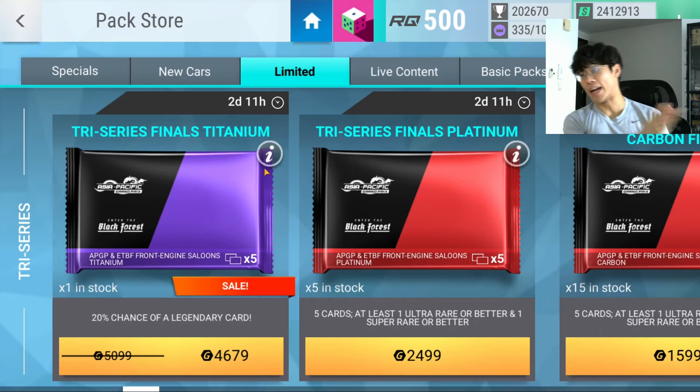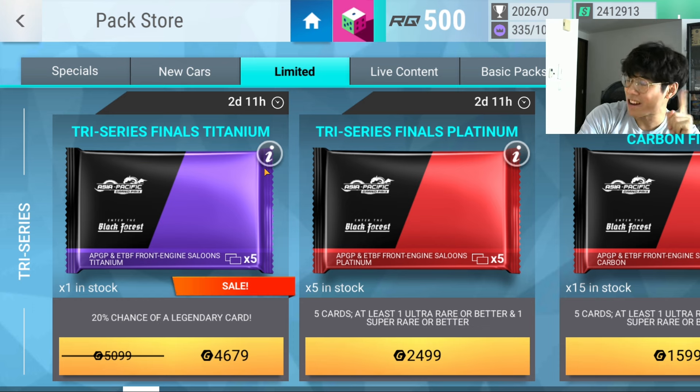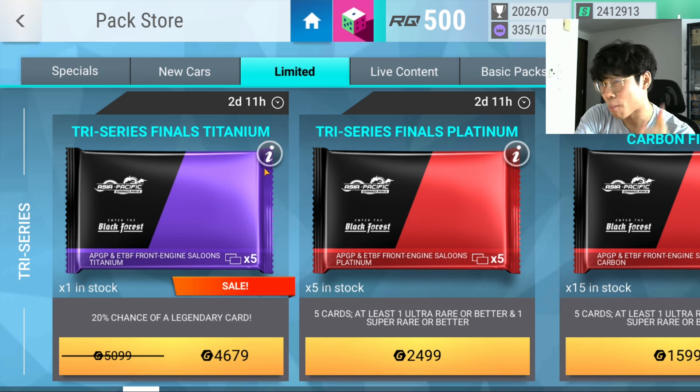What is going on, Blossom's back, welcome back to another episode of Top Drives. We've got another tri-series final — pretty cool car, the Otomobili Pininfarina Battista. You've got some pretty cool packs in the store that you need to open to get this prize car.